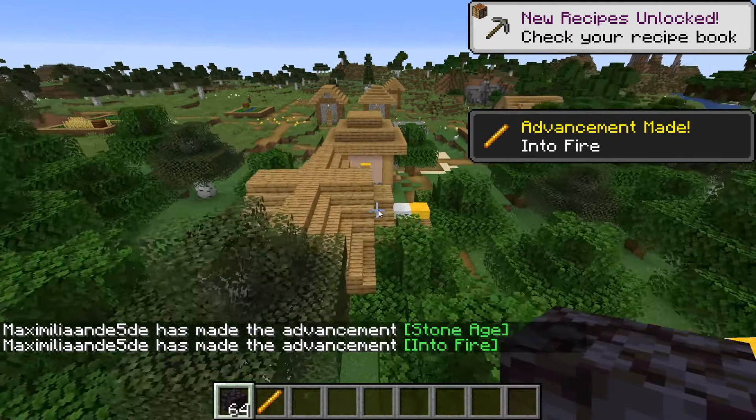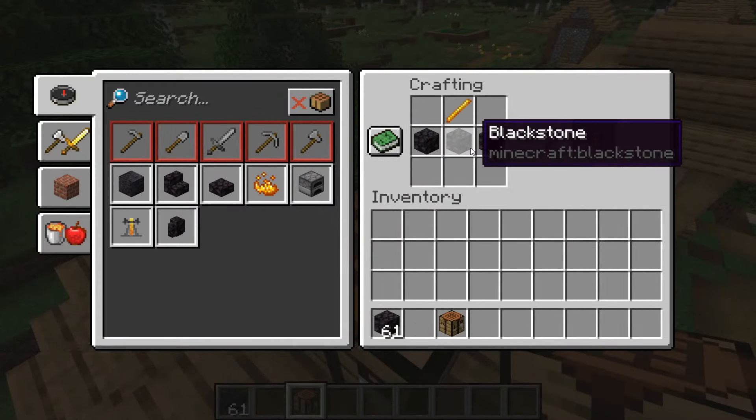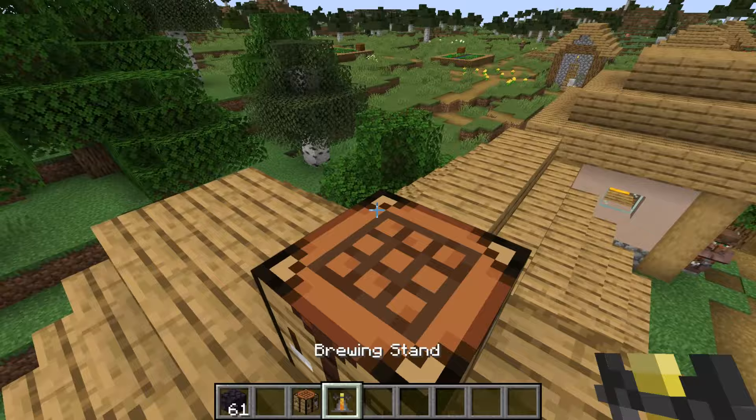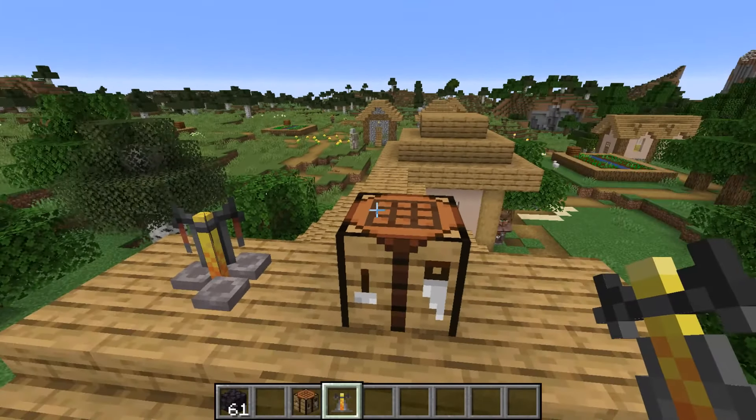And a crafting table of course, and then we can check out if we can craft a brewing stand. Yes, there we go — you can now craft brewing stands with blackstone like this. So normally there's cobblestone here, but now you can also do this with blackstone. I think this icon actually changed — I've never seen it like that in the inventory, so that's new as well.